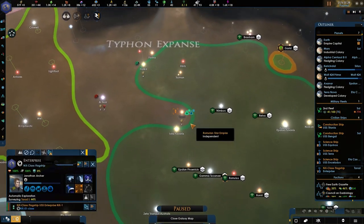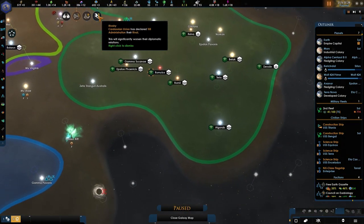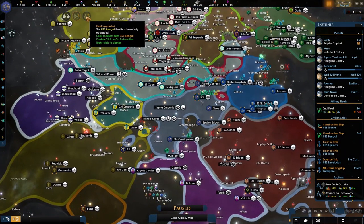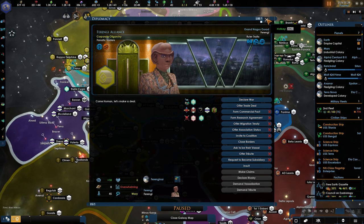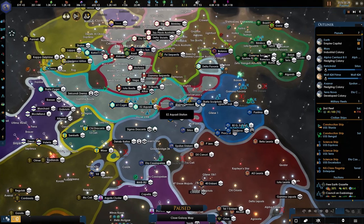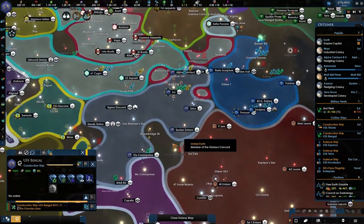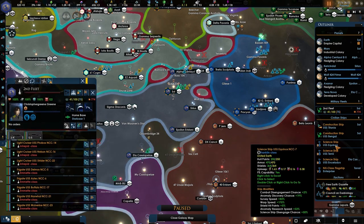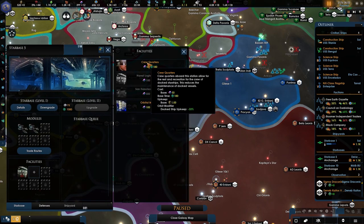Here is the Starship Enterprise, and we're going to be saying: research the project first, by holding shift. The Cardassians and the Trill are rivaling each other — interesting. This territory is going to be rather vast. The Ferengi Alliance is already humping the Tellarites like crazy. I want to make sure that we join this coalition once the Federation is formed, and we'll see what happens next.